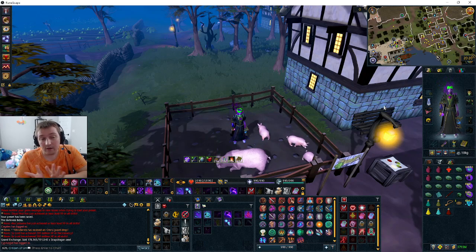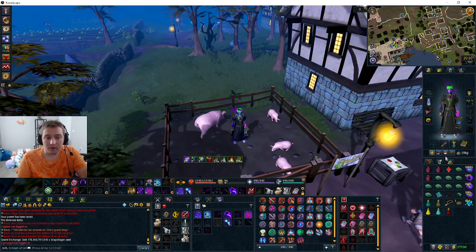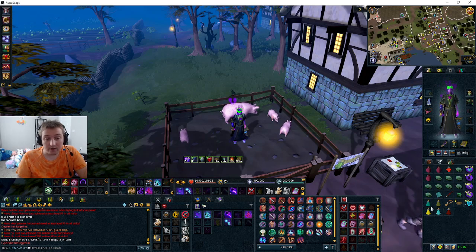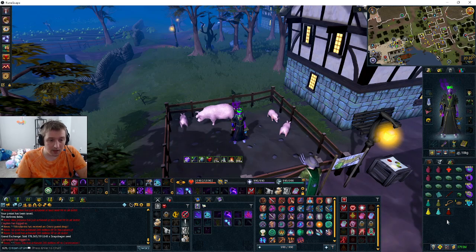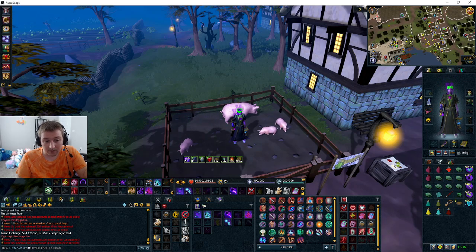If they make this easier and you're struggling at all, you can do the tank armor. You don't need to make the tank armor, but if you do the tier 90 tank armor set, you can make tier 90 weapons, which would help a lot. I won't be using overloads, but if you have overloads, obviously use them. I'm using an extreme necromancy, defense, and magic — and that's it.